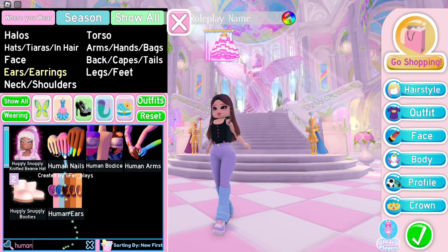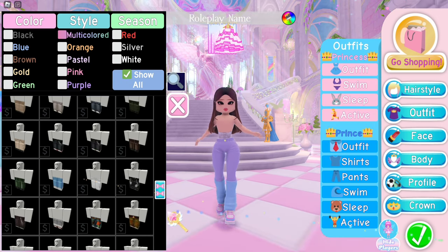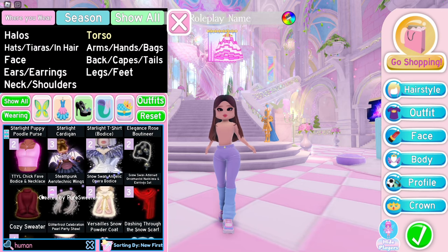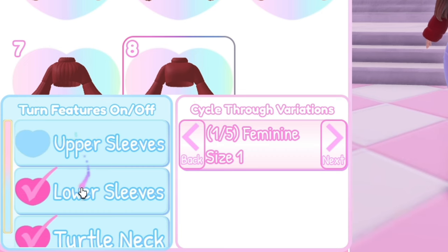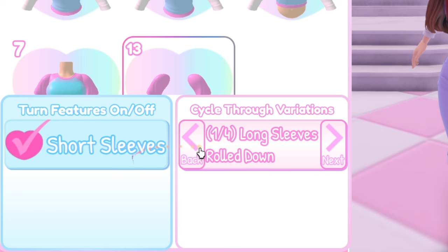For the top, I suggest you to wear the human bodice, toggle 2, and choose a 2D pants that won't show on the bodice from the masculine section. Then wear a cozy sweater, remove all the sleeves, equip Starlight t-shirt, and remove long sleeves.